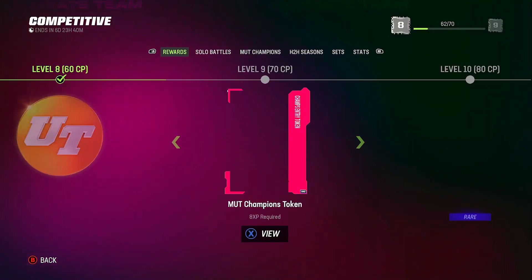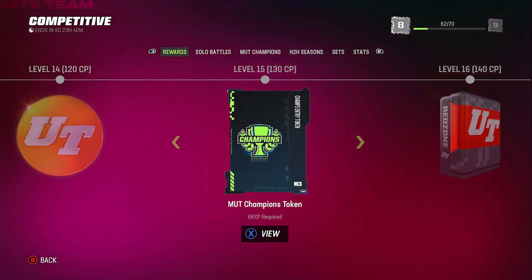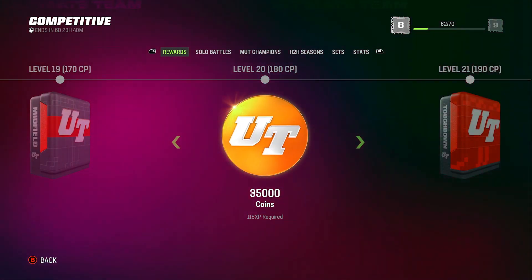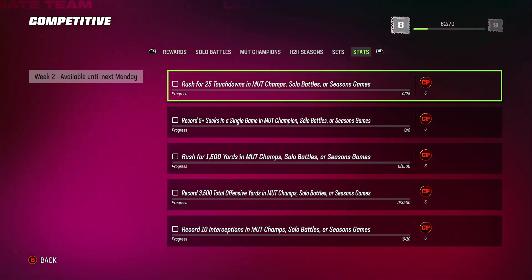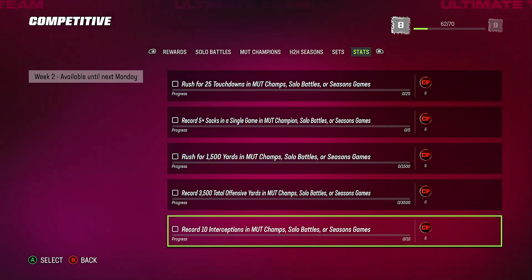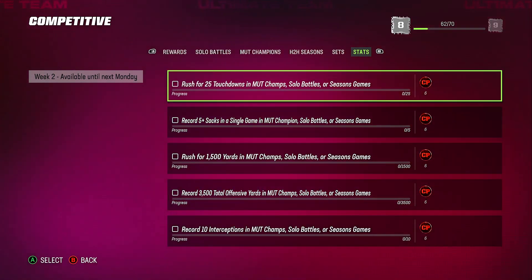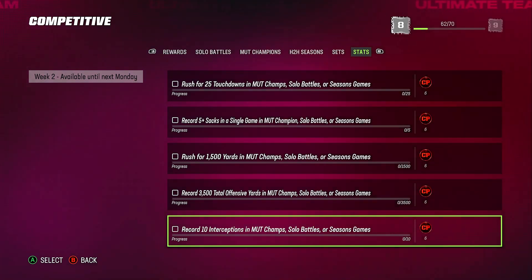Your competitive pass is another avenue — I didn't fully complete mine because I got what I wanted, but for those who still need rookie premieres, coins, and packs, complete as much as you can. I mostly did it to max out my season pass. Today is Monday, and there's another set of objectives here — complete all of these and you're going to get 30 competitive points, which is very much worth it.